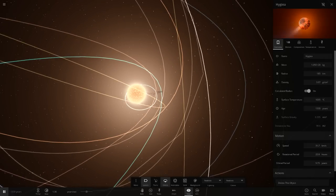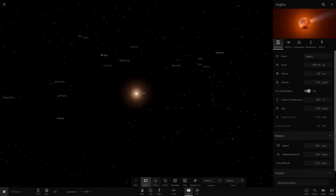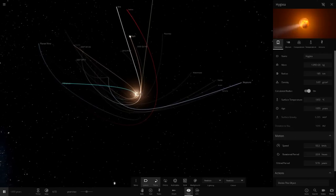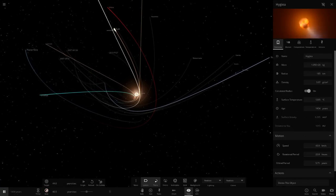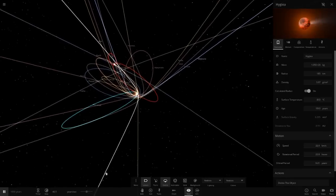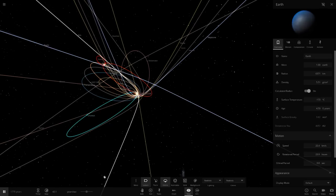Oh, poor asteroid belt — poor Hygiea here just sitting right next to that star. When that thing blows up, that's going to take it out. This is a red supergiant right now, and Betelgeuse we think will explode any day — it's definitely ready to explode from what people think. Betelgeuse is just going to be really hectic.